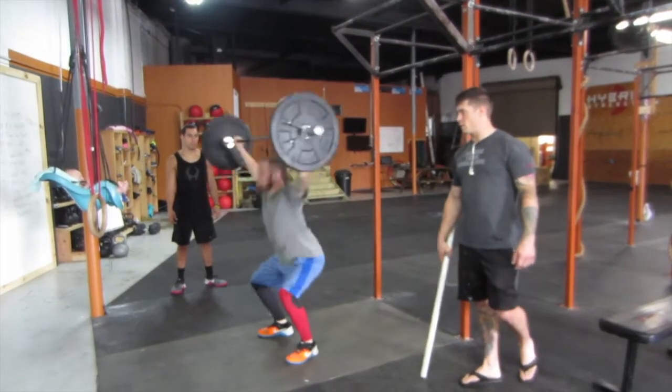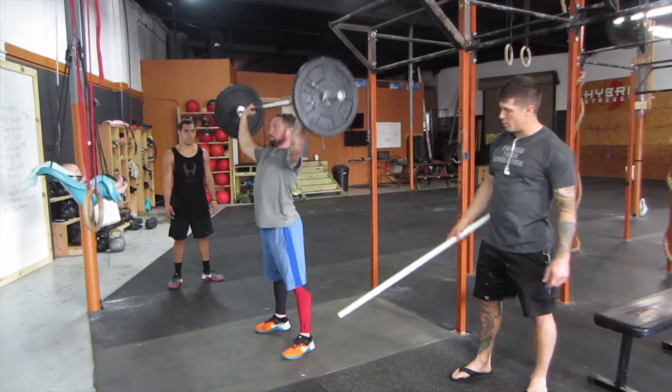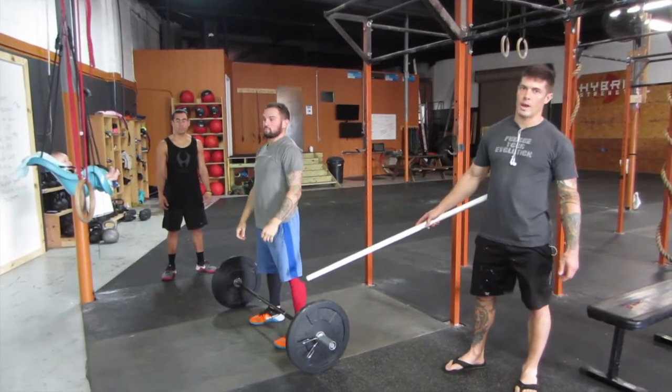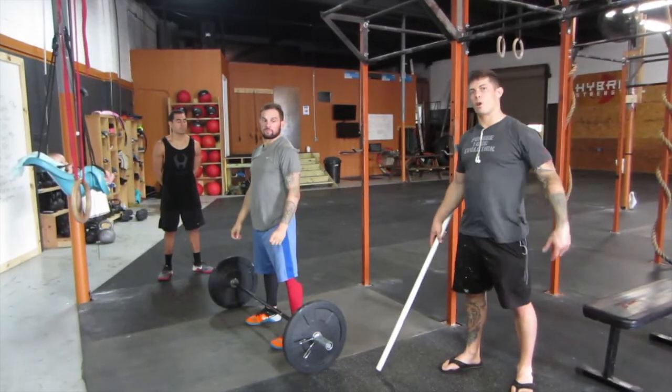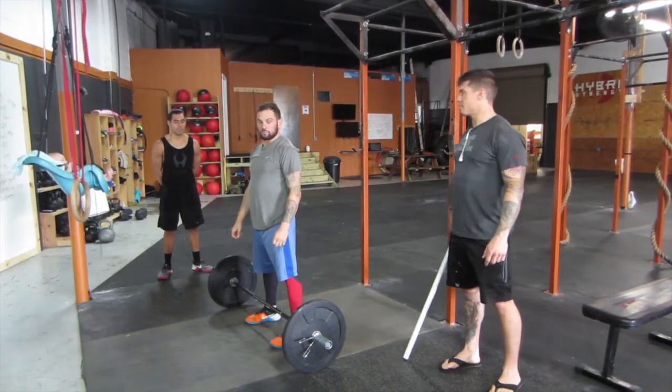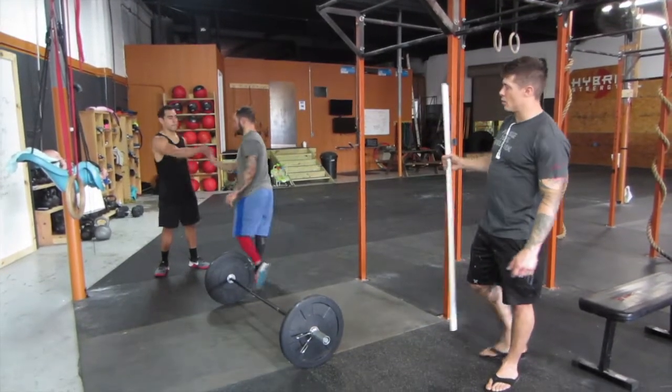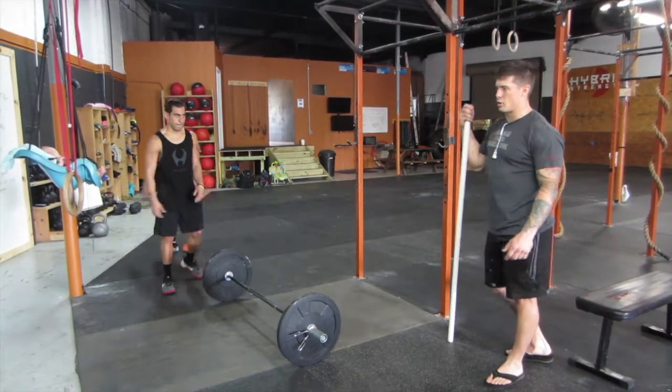For beginners, 45 pounds for the ladies. The bar will not touch the ground, but the bar must come just below the kneecaps every single rep. You must show control at the top before you bring the bar back down. For your partner, you will have lanes. They will tag out once the snatches are completed or they are changing between reps.